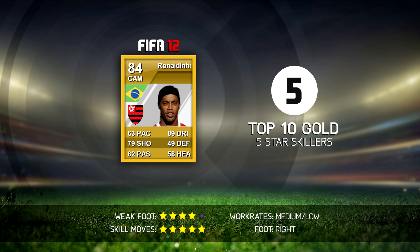Number 5 is Ronaldinho from FIFA 12. He played in the exact same team as Robinho, as a center defensive mid, and he actually performed amazingly in that position. If you look at his stats you'd think he wouldn't be the perfect CDM because he only has 49 defending, but alongside Yaya Touré he was absolutely insane. He scored a lot of goals with his 89 dribbling — and his 63 pace was an absolute lie, as it is every single year. He keeps getting downgraded in pace and overall rating, but every year he feels way faster, mainly because of his high dribbling.